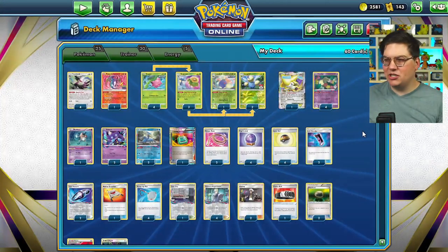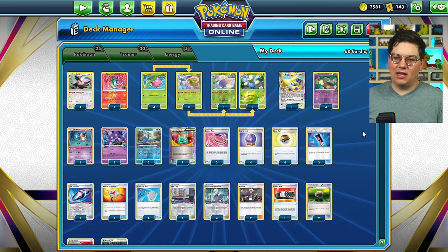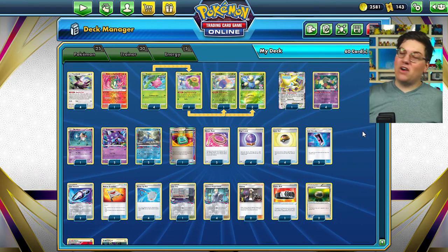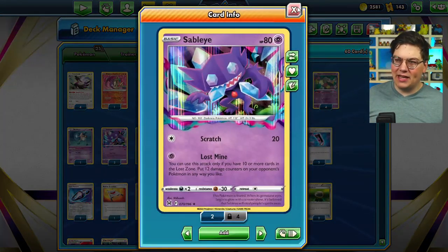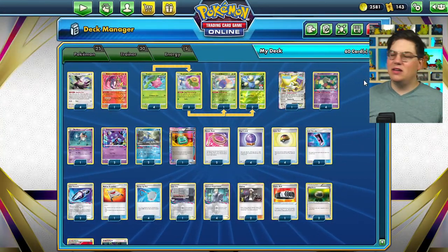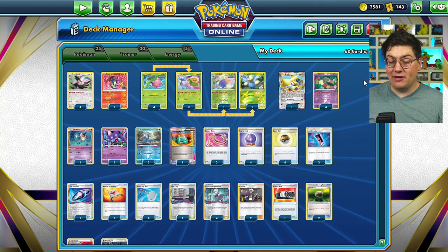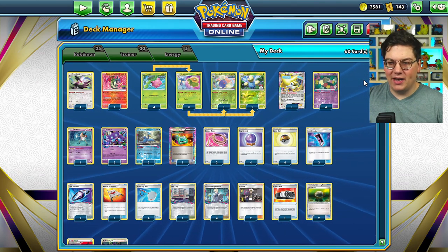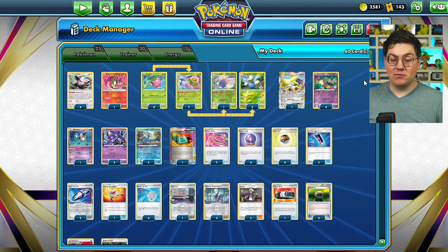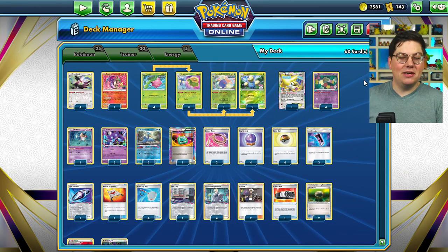We also have Comfy from the Lost Origin set with the Flower Selecting ability — look at the top two cards, pick one, put one in the Lost Zone. And we have the Colress's Experiment to look at the top five and put two into the Lost Zone. You can see just how much synergy this whole deck has. I think this build is far and away better than what we played last time, mostly because it relies on getting a quick Sableye. The spread right now is just ridiculous in both Standard and Expanded. Hope you enjoy these next couple of games.